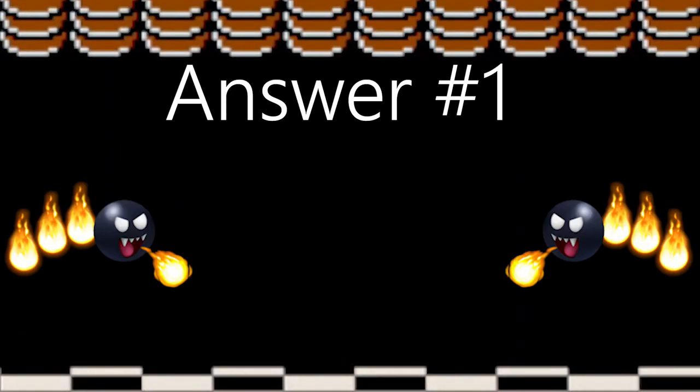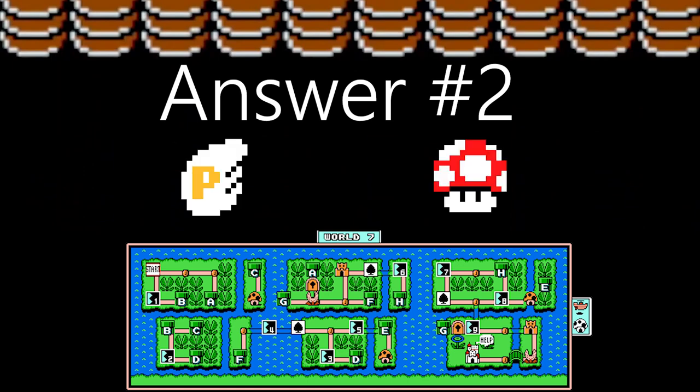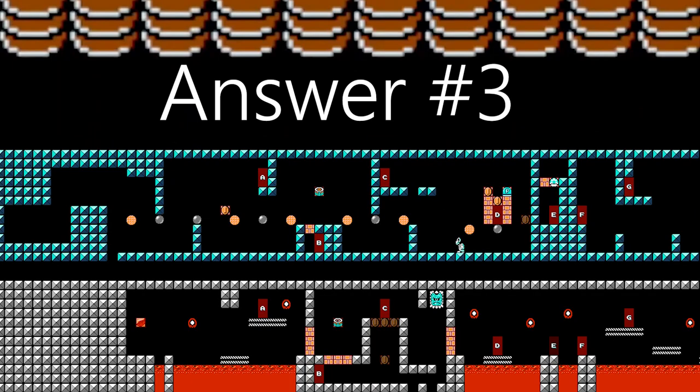I'd be incredibly impressed if you got 100% without cheating. Now it's time to take a look at these answers. How many fireballs does the fire chomp shoot before exploding? The answer is 4. What are the two items you get from the Piranha Plants in World 7? You get a P-Wing and a Mushroom. How many one-ups are in World 8 Fortress? The answer is 5.